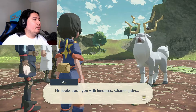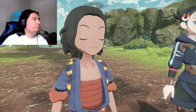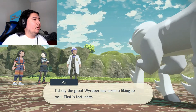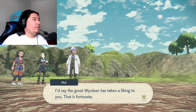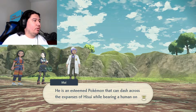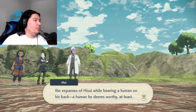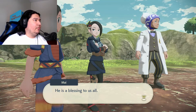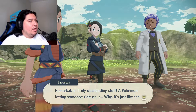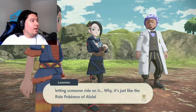He looks upon you with kindness, Charminger. I'd say the great Wyrdeer has taken a liking to you — that is fortunate. He is an esteemed Pokémon that can dash across the expanse of Hisui while carrying a human on his back — a human he deems worthy, at least. A Pokémon letting someone ride on it? It's just like the ride Pokémon of Alola.